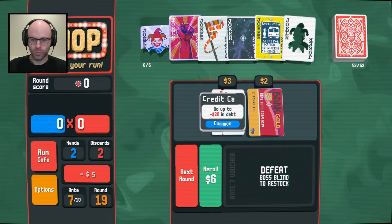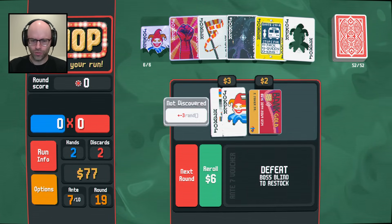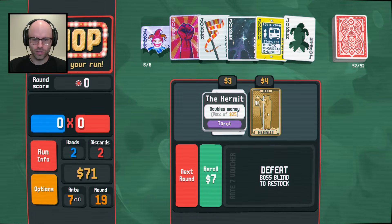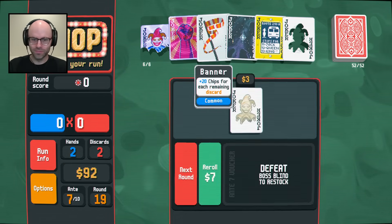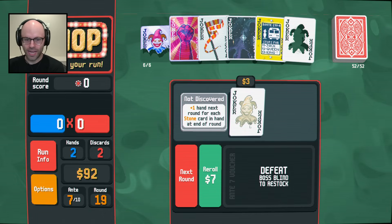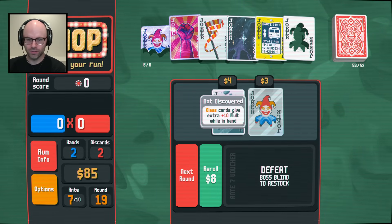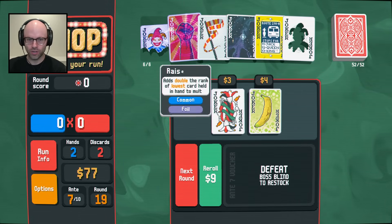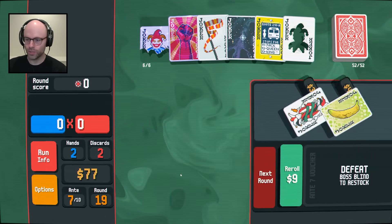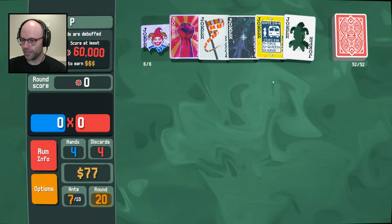Roll me - we have so much money. Random random joker? I refuse. Too scary when everything's already built up for us. Double our money with the hermit card - oh baby. Plus one hand each round for each stone card? No, I'm not reading all that. Glass cards buff? No, reroll me. Plus two disc cards? Whatever. I spent too much money on rerolls. All face cards are debuffed. Joke's on you, idiot.